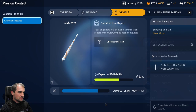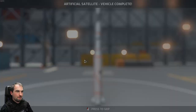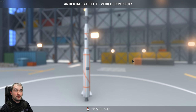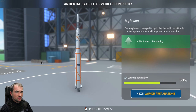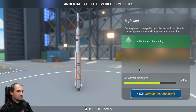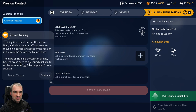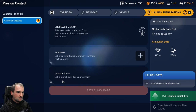View plan - everything is running. Build mission vehicle is the next event. The rocket is not that small anymore - about five to ten meters maybe. Our engineers managed to optimize the vehicle's attitude control systems, which will improve launch stability. Now we need training. Training is a crucial part of the mission plan, allowing your staff and crew to focus on a particular aspect in the months before launch. Why can't we just set the launch date first and then see how much time we have?